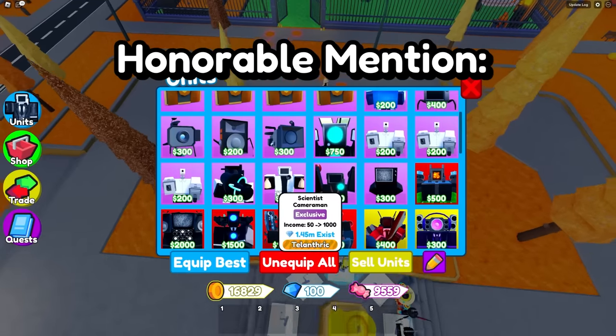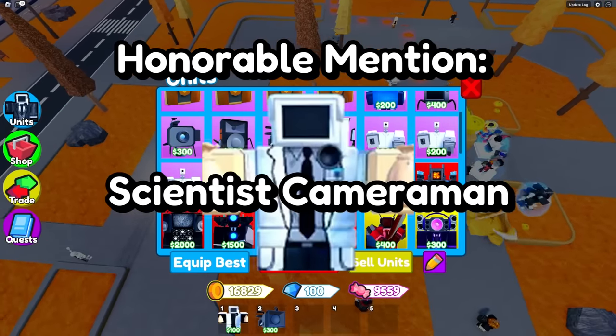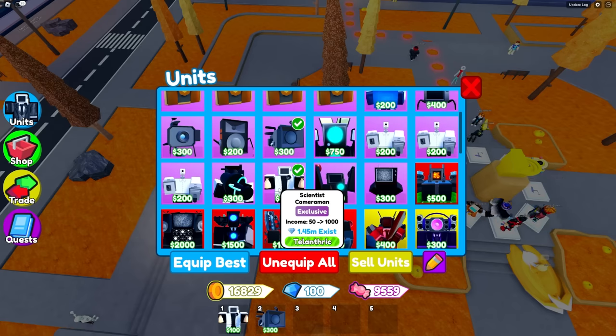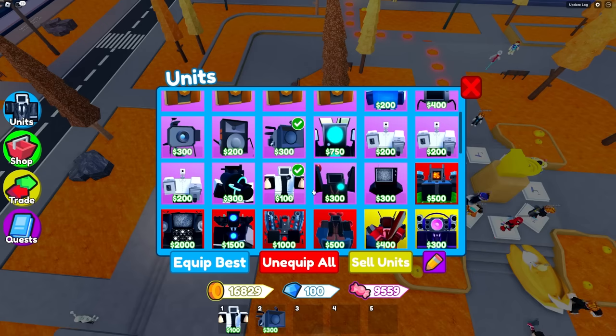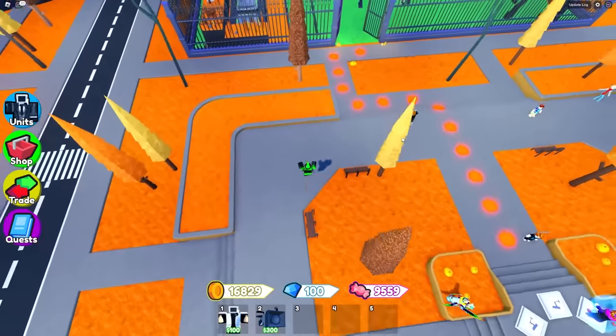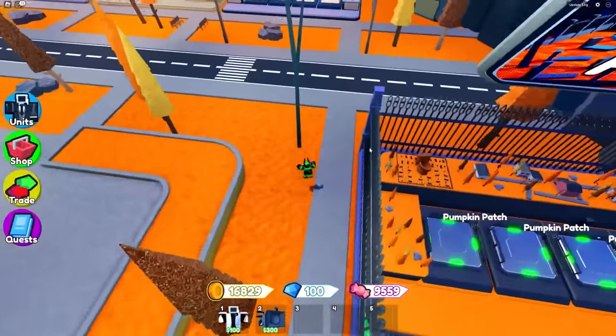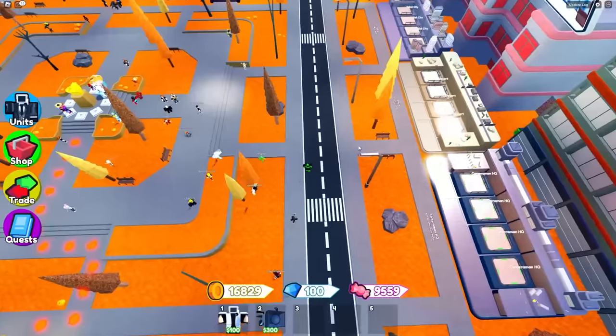Another honorable mention: the Scientist Cameraman, because for only 9,000 he will give you 1,000 per round. It takes a little longer to max out than the Pumpkin Farmer, but four Scientists give you 4k per wave while five Pumpkin Farmers only give 2.5k, so you get double from the Scientists and end up getting more money overall.